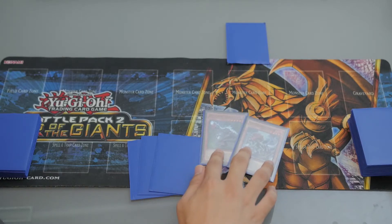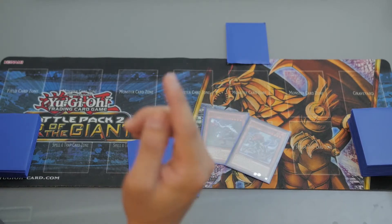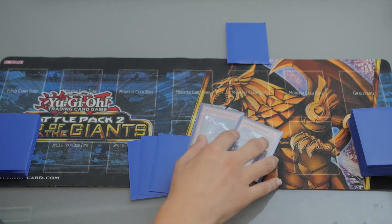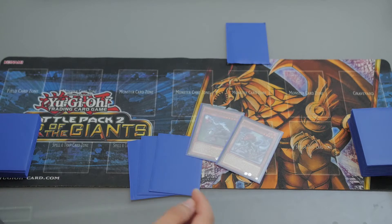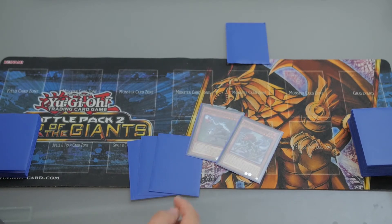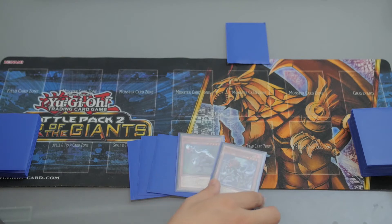The combo I'm going to show you — you can do this if you have these two cards in your hand on your first turn. This card can also be Fossil Dig, which can search either one of them, and then let's do the combo.